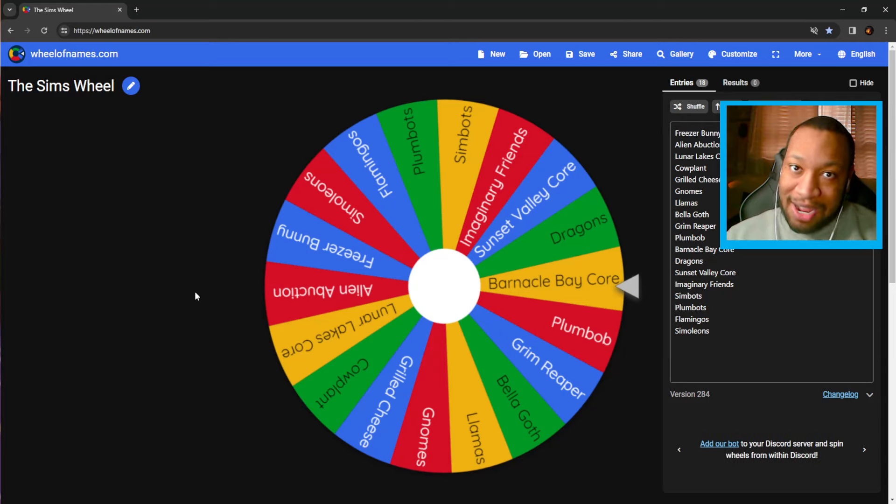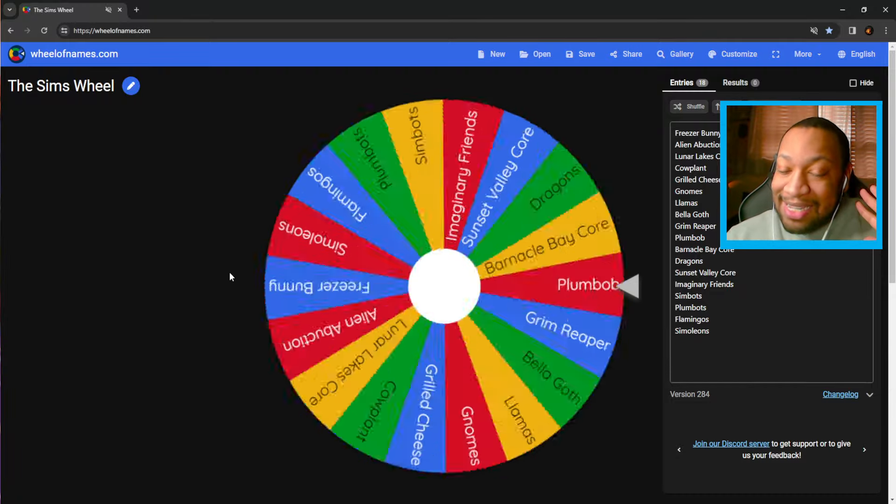I made another wheel for us to try out today. This wheel is called the Sims wheel. It's composed of different themes or symbols or just things that represent the Sims as a whole. I have flamingos, plumbots, simbots, llamas, Bella Goth, the Grim Reaper — there's a whole bunch of Sim things on this wheel. Essentially I just have to spin it and whatever it gives me, I have to build something surrounding that theme. Hopefully we get something good, so let's go ahead and spin.